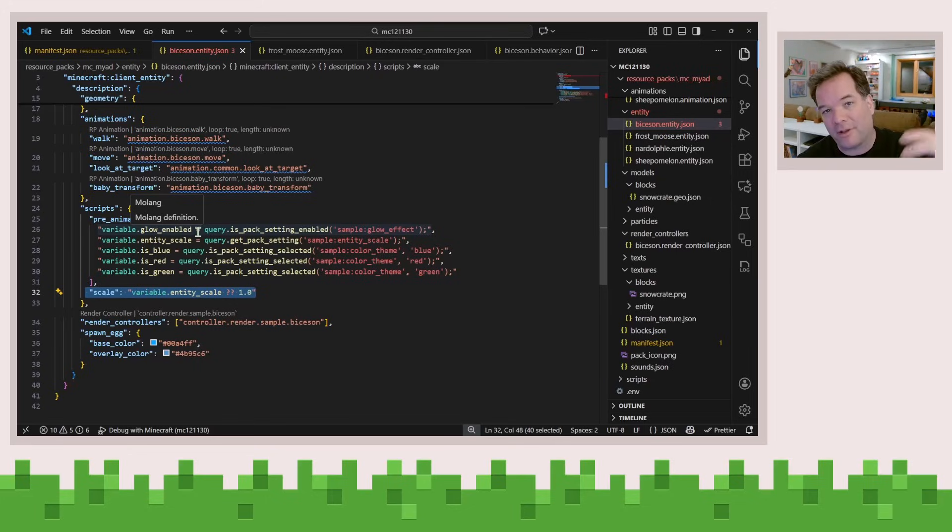If you want to translate the pack settings experience into the right languages for your players, you can do that using the standard localization mechanisms. So that's a little bit about pack settings — one of the really nice features because now everyone can actually customize their experience and let players have it their way in terms of the overall experience of your add-ons.